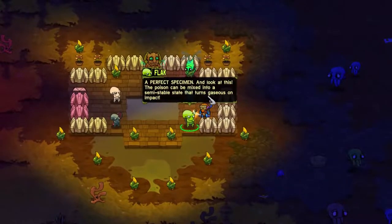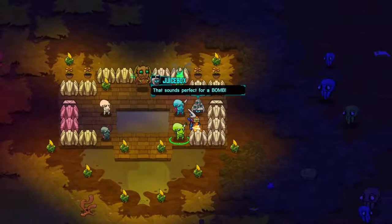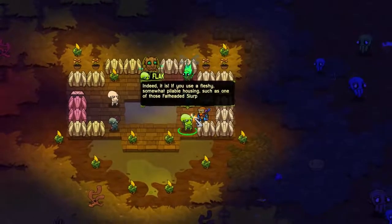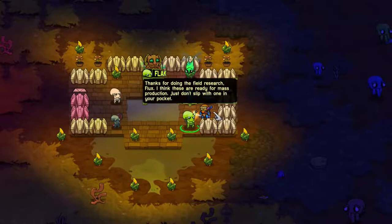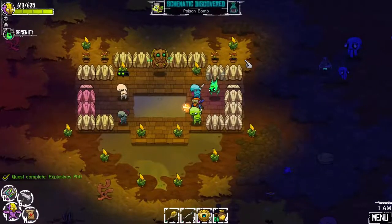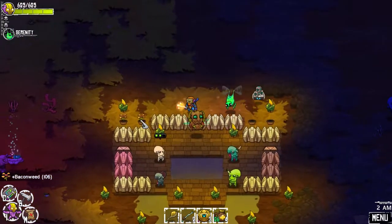A perfect specimen. The poison can be mixed into a semi-stable state that turns gaseous on impact - that's what all Glutterflies do. That sounds perfect for a bomb. They literally throw bombs out of their butt. If you use a fleshy, somewhat pliable housing such as one of those flathead slurpers, it'll even be pocketable. Thanks for doing the field research, Flux - I think these are ready for mass production. Just don't slip with one of these in your pocket. Oh, that looks so gross. Let's grab those.